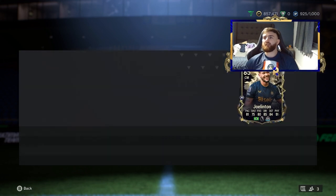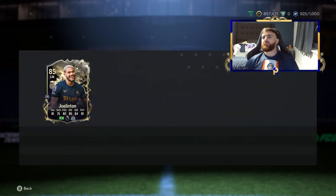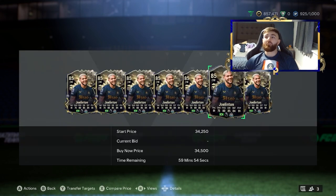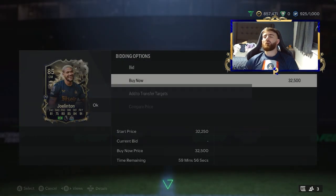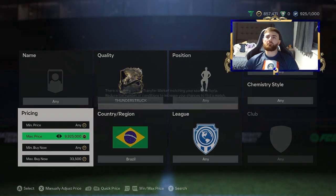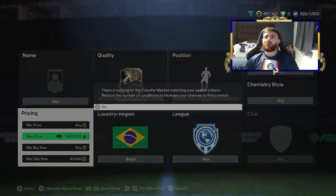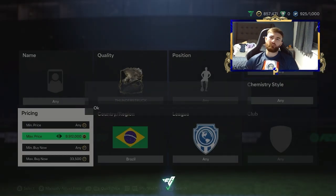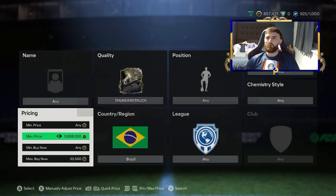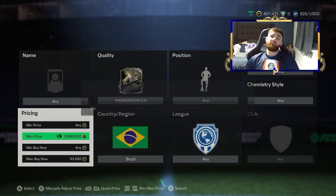Missed it — of course I missed it. That was a terrible snipe. We'll go 33,500 and hope one comes up. If one comes up at 33,500 I'll pass on it, and if one comes up at 33k I'll buy it — I'm not taking 500 coins profit at 33.5k, that's just silly. We want at least 1k profit. We've already missed 4k and 5k profit, so we're a little bit in the mud.